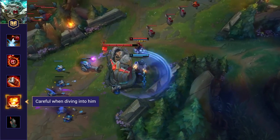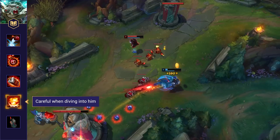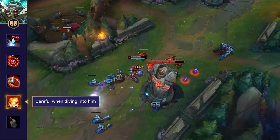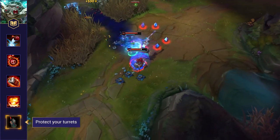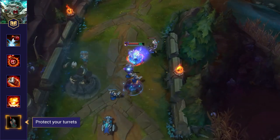Be careful when diving into him. Ziggs' kit has a ton of tools to destroy champions who dive in on him in teamfights. He can do a huge amount of damage with his minefield and ultimate, so be careful when diving in to kill him. Don't leave him to destroy your structures — Ziggs' passive and W both help him shred down those towers. Be sure to punish him when he overextends to take them down.